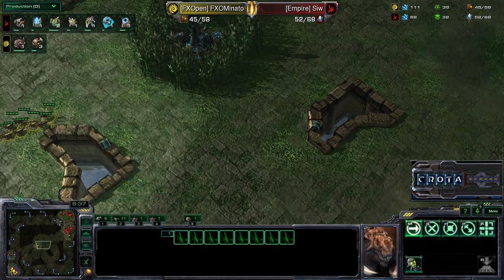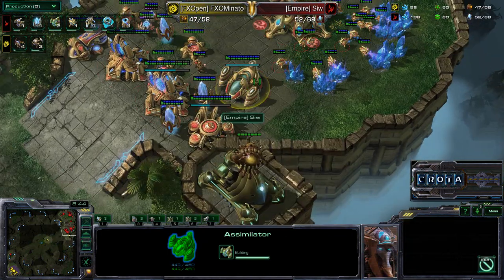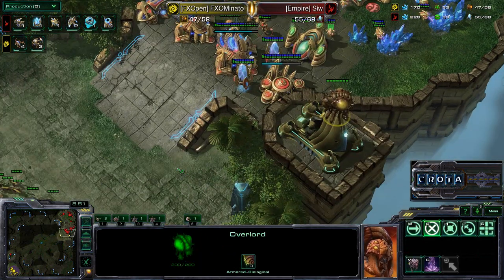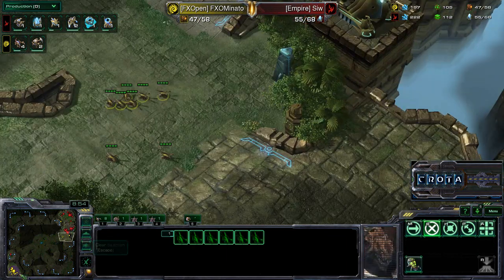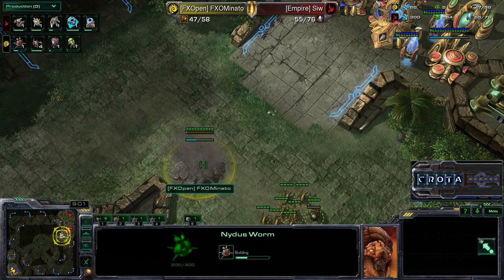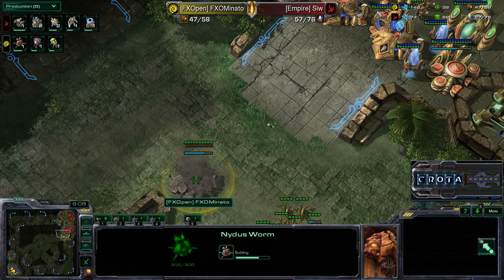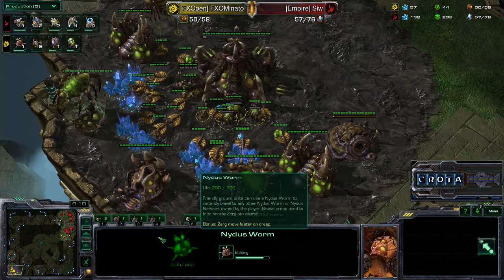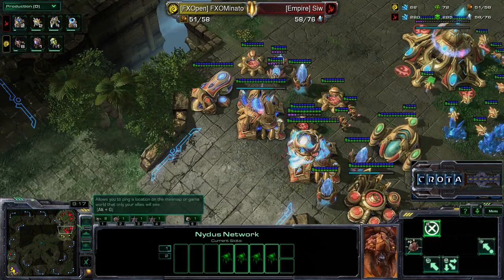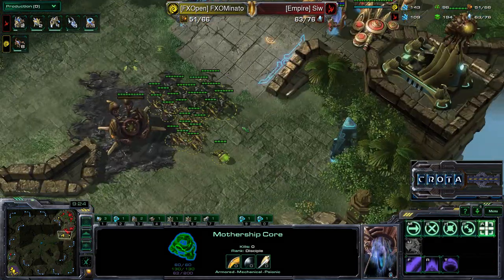Zerglings are rushing all the way back home. The Nydus Network is about to be completed — this is going to be key. Where is this Nydus Network going to pop up and what will be the next follow-up play? Let's watch and see. Alright, it is just at the front door. Minato is right at the front door with these Roaches, thinking perhaps he can bust down the front door like this.